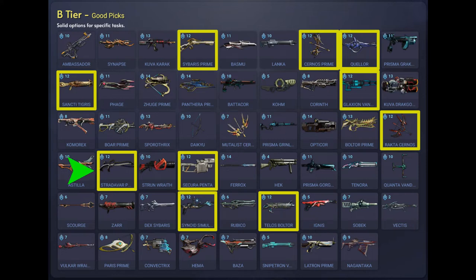Next we have the Stradivar Prime which is a primed variant of the Stradivar Assault Rifle. It does semi or automatic fire modes via the alternate fire, primarily doing impact damage and puncture damage, but also slash damage in semi-auto mode. You can acquire this from Void Relics or from other players but it's currently vaulted. We have the Secura Penta which is a Perrin Sequence Syndicate variant of the Grenade Launcher, primarily doing blast damage. You need to be partner rank 5, or you can also buy from other players.